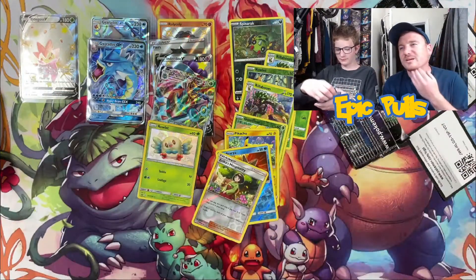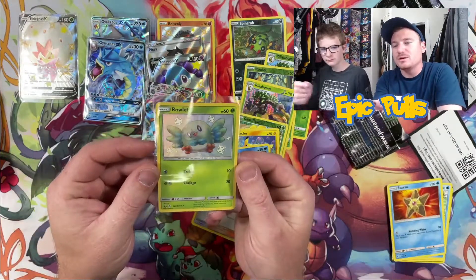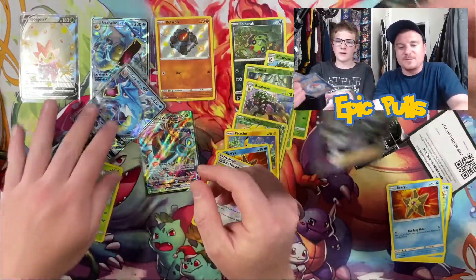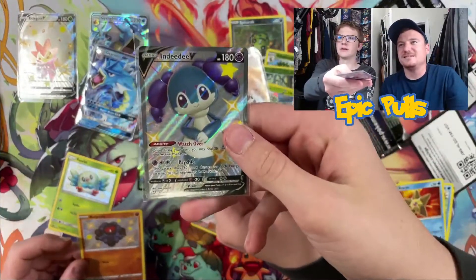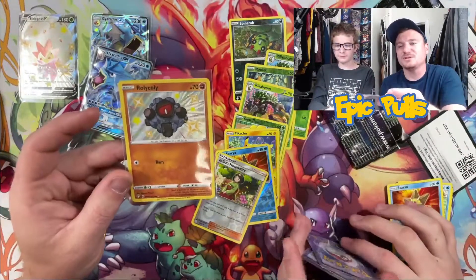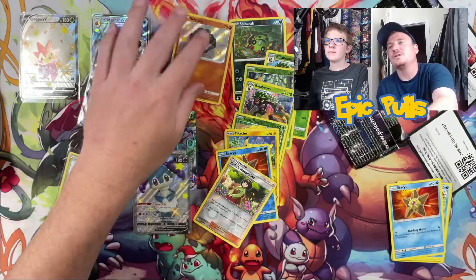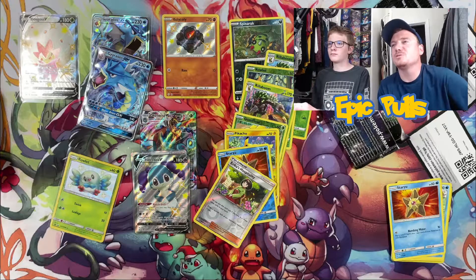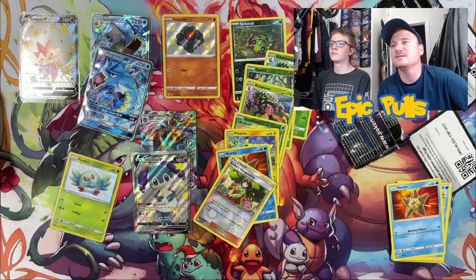So no big hits out of Hidden Fates today, but we did manage to pull a pretty cool looking Shiny Vault Rowlett, and of course the Full Art Piers Trainer and the Indeedy V — getting those epic pulls of the day. And can't forget that Shiny Vault Roly Coly. That is going to wrap it up for our video. Hope you guys enjoyed the opening. Make sure you're subscribed, turn on those notifications, go down below and hit that like button for us — and we'll see you guys in the next one.